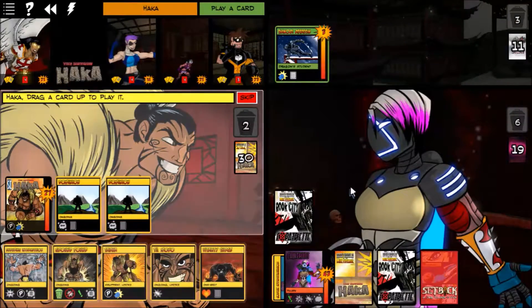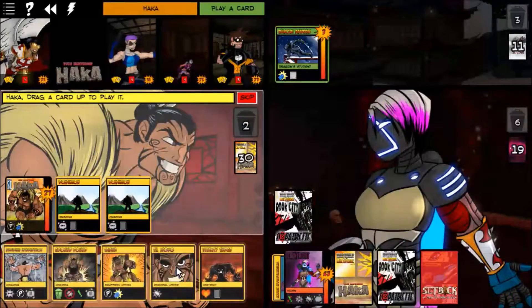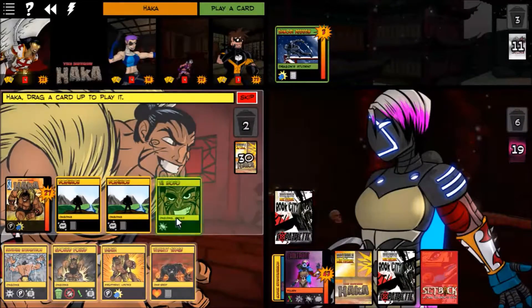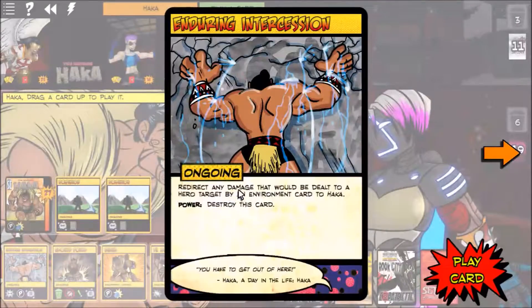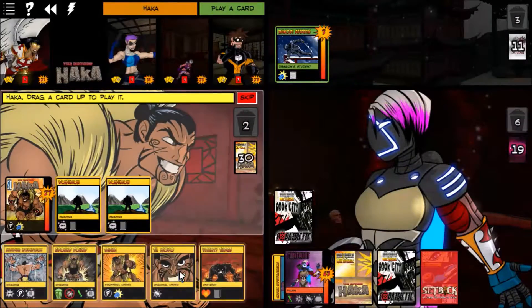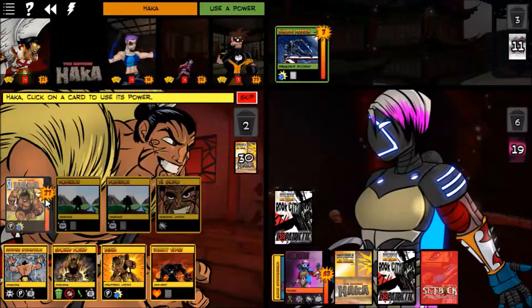We got a Sacrosanct Martyr. We'll use Tamoko — take less damage from environment cards dealt to Haka. With Tomoko in play that's not too bad, so let's put that down and just punch her in the face.